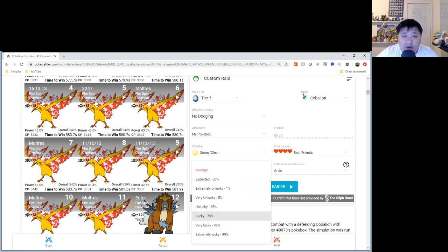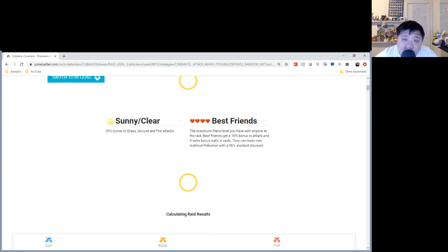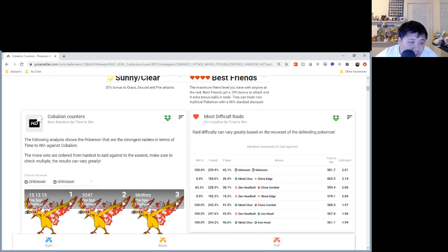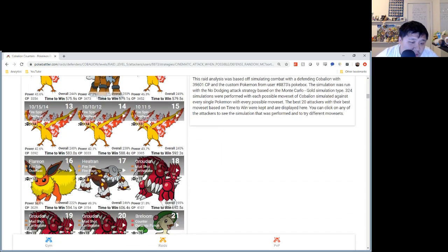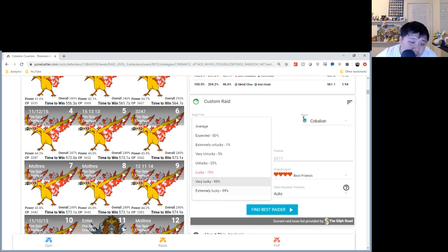We know there's RNG related to raids — whether or not the Iron Head hits when you're trying to charge up energy or when you're doing the charge move, this will result in different DPS. Whether or not you're fainting with a Fire Blast, whether or not you faint right after you do the Fire Blast with no wasted energy — it's definitely some luck. At 75% luck, the sim shows 606 seconds, so we're getting closer, but you actually need to be a little bit luckier than that.